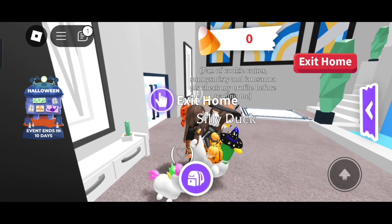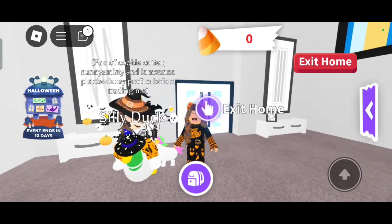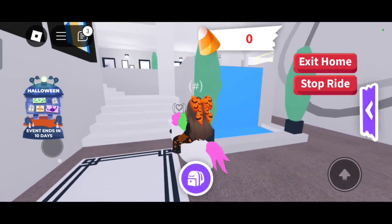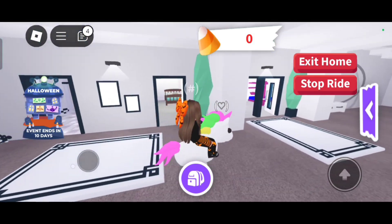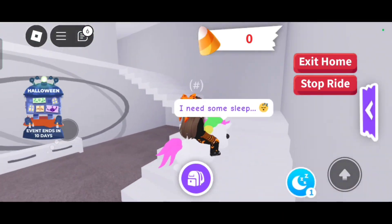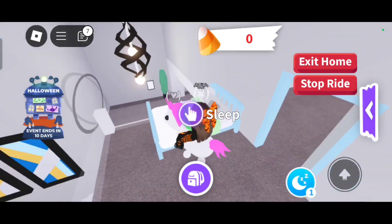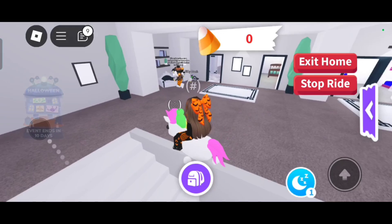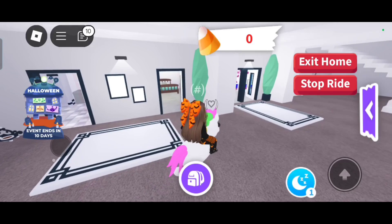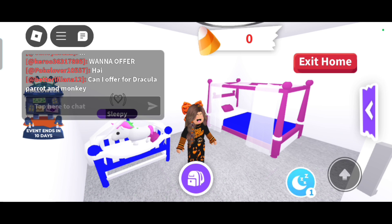We're going to Emily's house - hello! We're both slaying the Halloween fits. Oh my gosh, it's so preppy in here, so sigma. Guys, I got two of my dream pets - I got a ride T-Rex and a ride silly duck, I'm so happy. Slay!